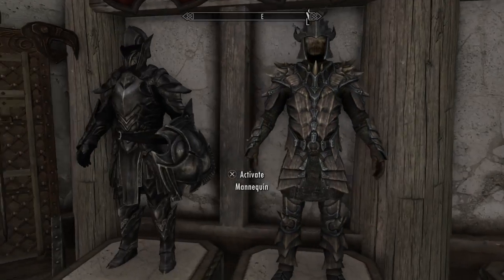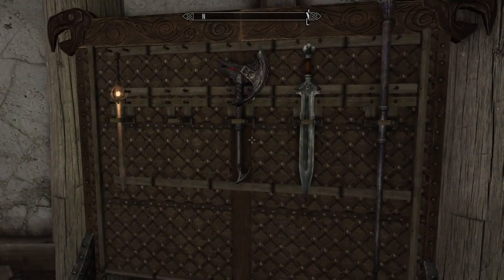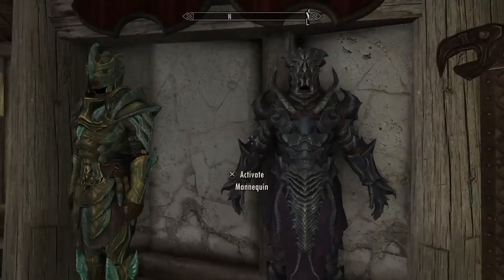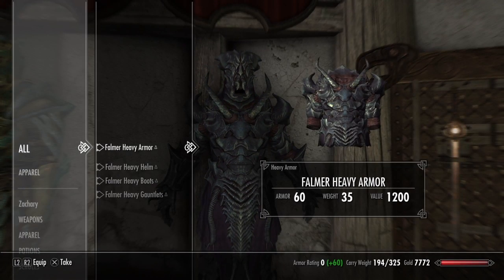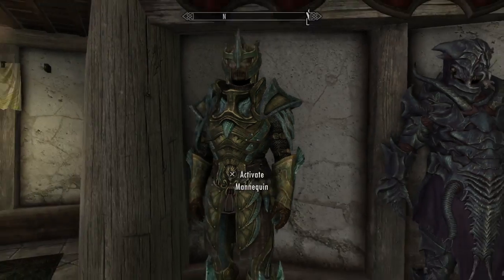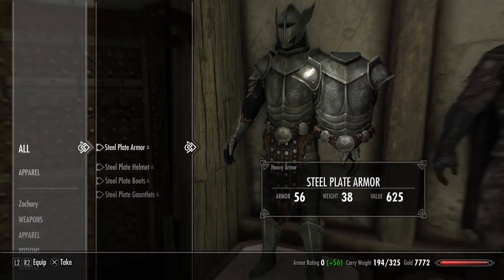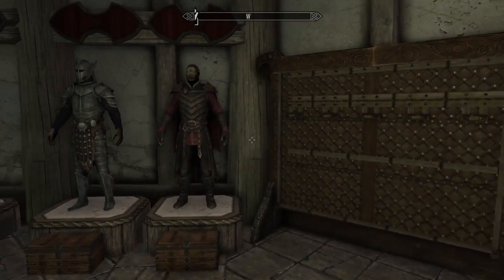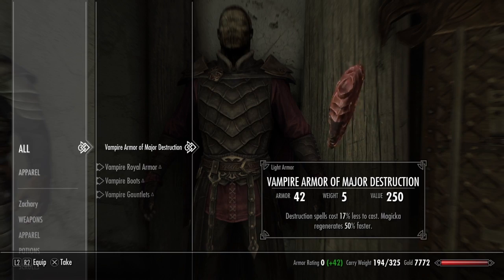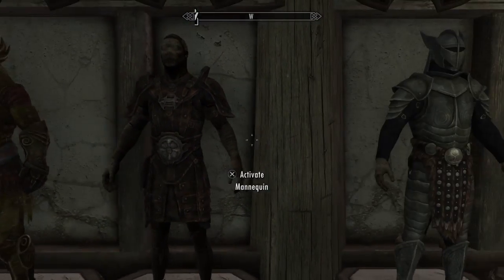Then we've got the lighter Dragonplate armor, and the Ebony armor. Here are some weapons I have — I've got like two Dawnbreakers. We have Falmer heavy armor, Glass armor, and then over here we've got the Nightingale armor, the Steel Plate armor, and then this is the Vampire armor which is really cool. I like this — I've never worn it yet but I will eventually.